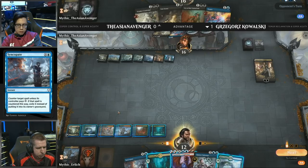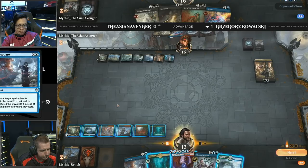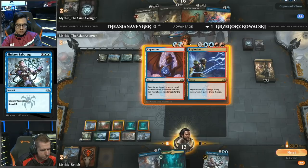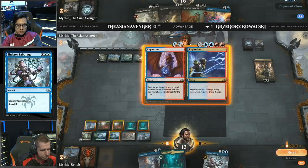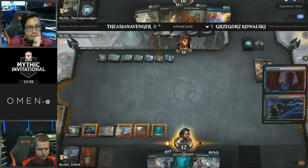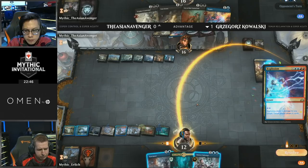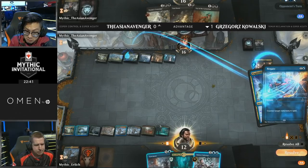He can set up a situation where he goes for a smaller explosion so that he has access to both Syncopate for one and Sinister Sabotage next turn for whatever Asian Avenger might top-deck. The explosion is being cast for X equals six, which gives him access to five mana untapped. He now has access to Syncopate for one and Sinister Sabotage next turn — perfect. And here we should see the Syncopate for one, exiling the Negate, drawing a bunch of cards and dealing damage, getting rid of Kaya.